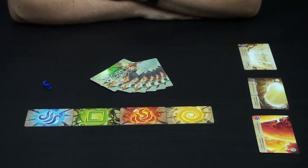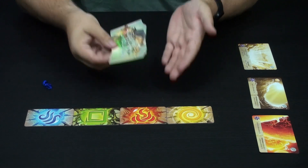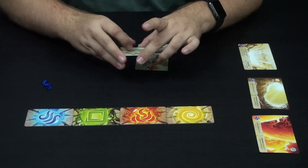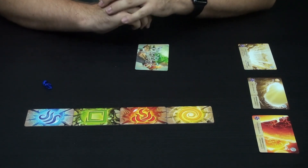World Shapers is a small drafting game where you're trying to draft cards to shape a world. The game is played over two or three rounds depending on the number of players, and the game is played like this. You're gonna get a handful of cards that are gonna do the normal drafting thing, where you look at the cards and choose one.